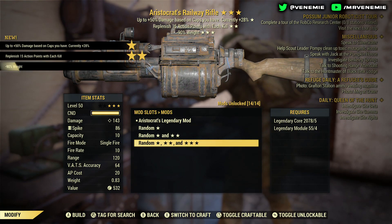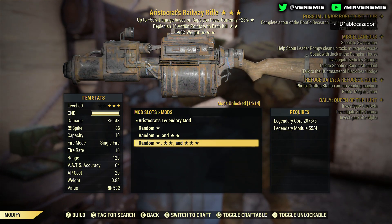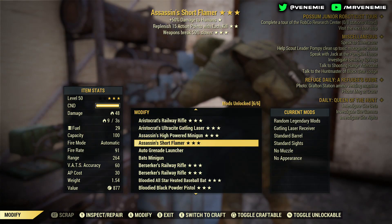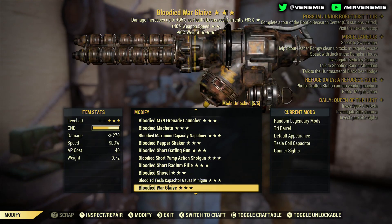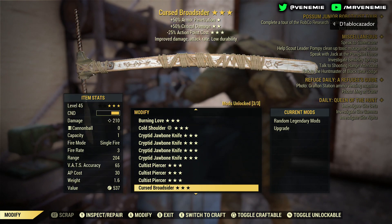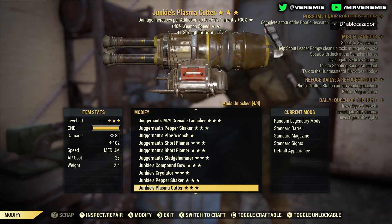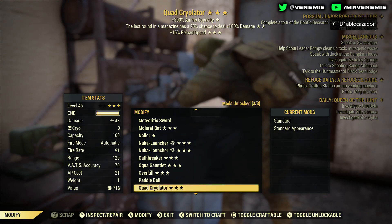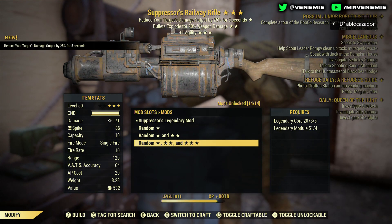Coming on to the next one: an Aristocrat's — that's based on caps, the more caps you have the more damage you do — 90% reduced weight and replenish 15 action points with each kill. If you're always rocking about 30 or 40K caps on you just to get maximum damage output and you don't really spend or buy a lot, then that might be something that interests you.